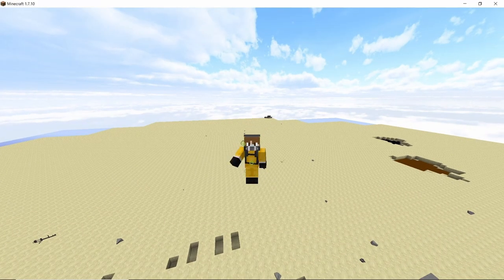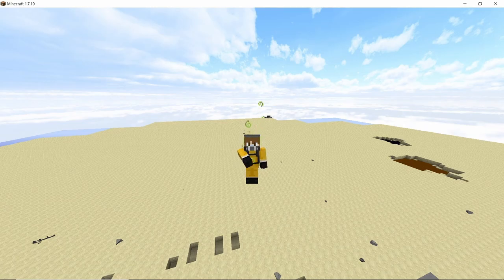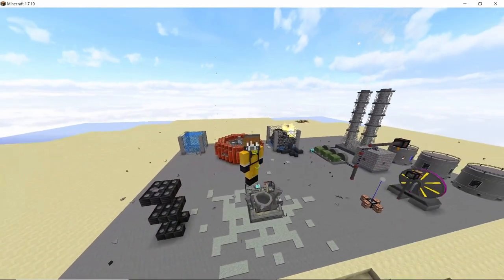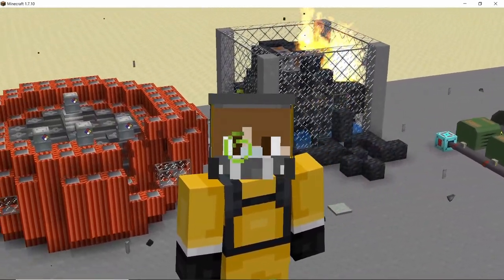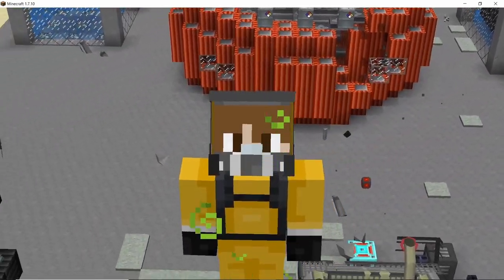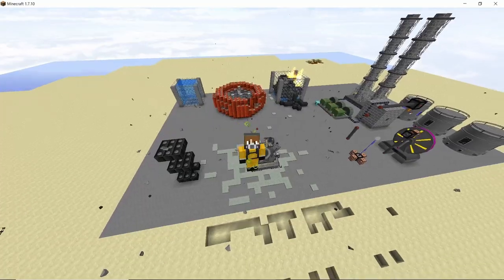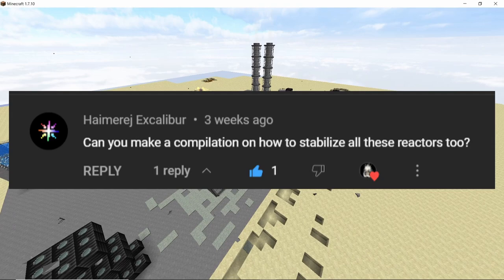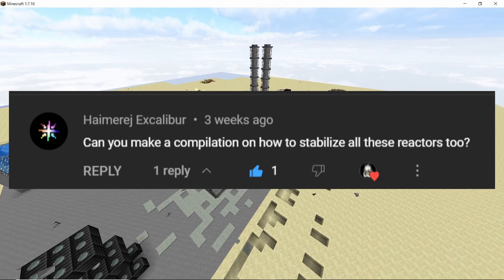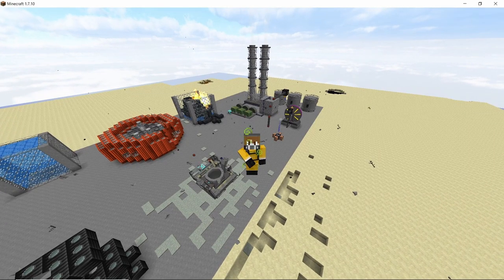Hey guys, welcome back to another video on the channel. In this one I want to go over some points on how to stabilize your nuclear reactors and some general safety around them, so that this doesn't happen in your world. I don't play much survival, but even I can understand that losing a reactor feels really bad — it's a waste of resources. This suggestion was given to me by Excalibur on the nuclear reactor explosion video, so that is what we are going to cover: how to stabilize the most used reactor in Nuclear Tech mod.